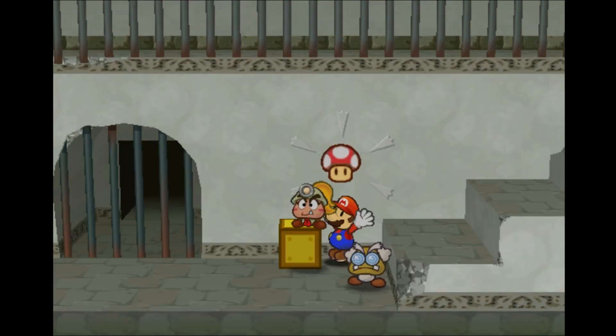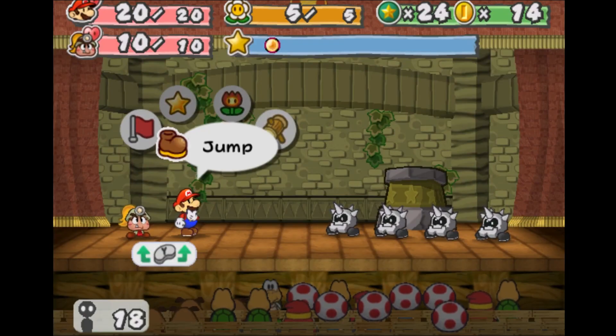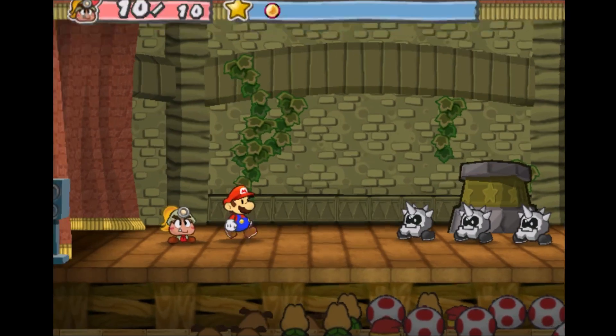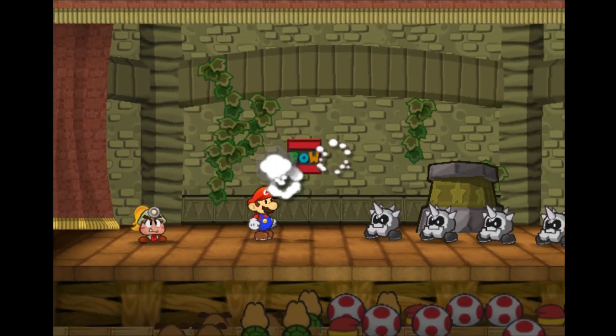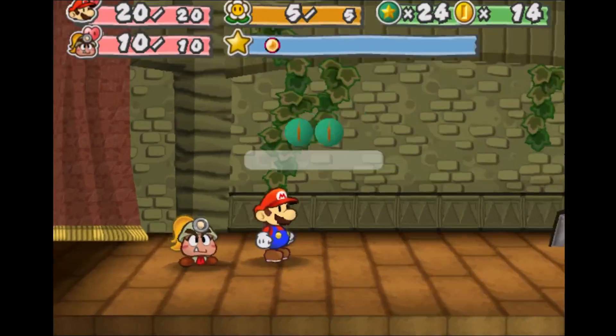The game has you with only two characters at a time battling against random Koopas and various other enemies and bosses. The stone-based enemies, from what I found, can only be defeated using a power switch, which I found interesting and also a little frustrating. But you do get coins after each battle, and you can build up pretty quickly.